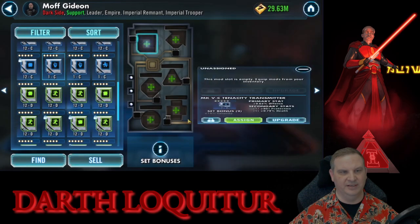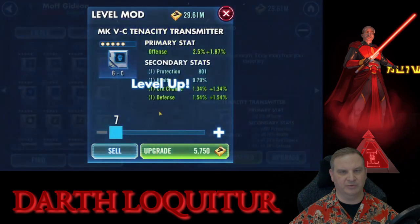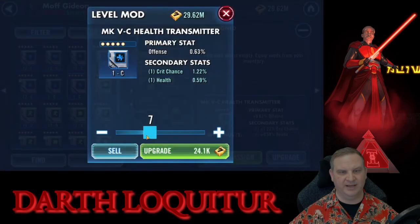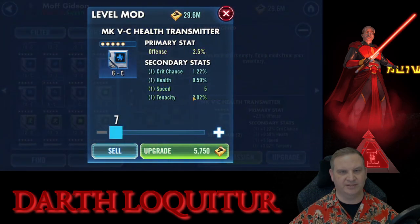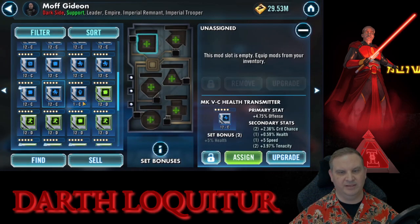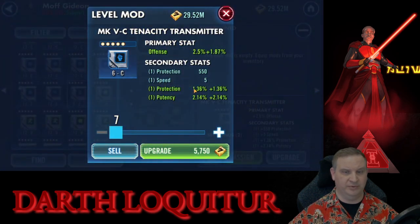Tenacity mod — we're looking for tenacity. That had two bad stat lines before we even started. Here we've got protection which we don't want, and health which we do, so we'll see what we get on the other two. These are good stat lines but we didn't hit tenacity on a tenacity mod, so off it goes. Crit chance and health — both good stats. Speed is good. Tenacity is kind of a throwaway stat, but we'll go ahead and invest in it. We get crit chance and tenacity. We do have some speed. It's a health mod — it's not horrible, but it's also not great. If we'd have got a couple hits in speed we'd have been okay with it. The tenacity is kind of a throwaway stat so that mod is not a locked mod.